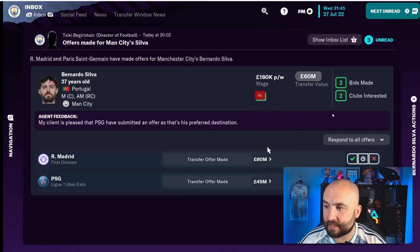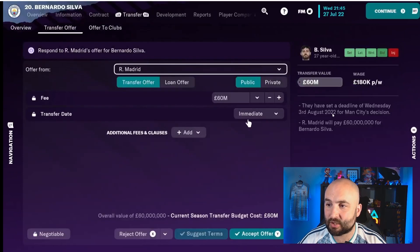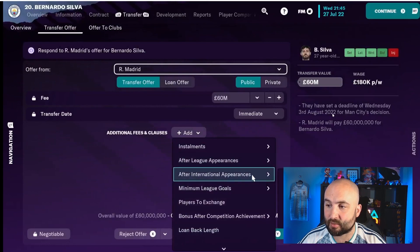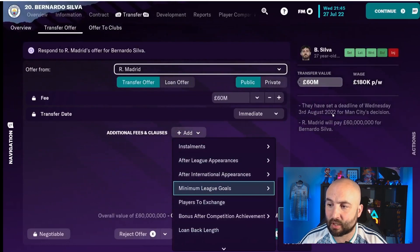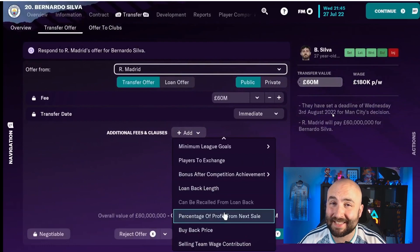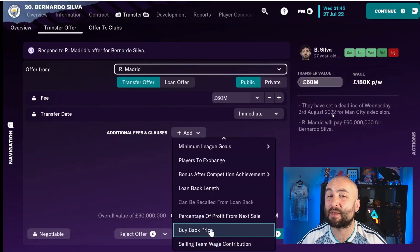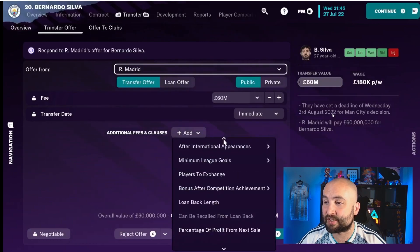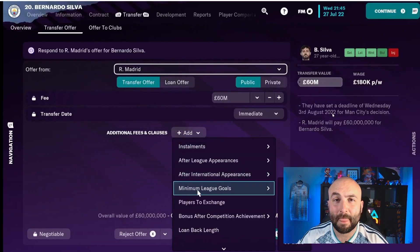We can go back to the Real Madrid offer and look at that one — that is $60 million, and we can add extra clauses. For example, you can add a certain amount of money if he makes a certain number of league appearances, extra money for international games, or extra money if he scores a number of goals. You can ask for a player exchange, add loan-back links, a percentage of profit on the next sale (particularly good with younger players), or a buy-back price if you want the option to bring them back later. Selling team wage contribution is also useful if you have someone on a really high wage that no one else can afford and you just need to get them off the books.